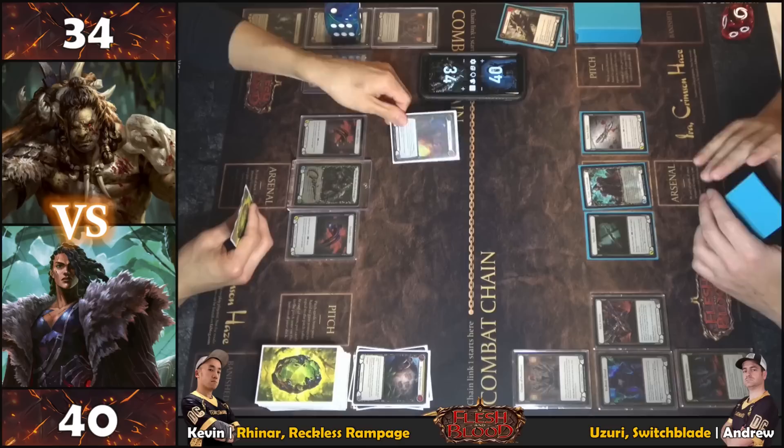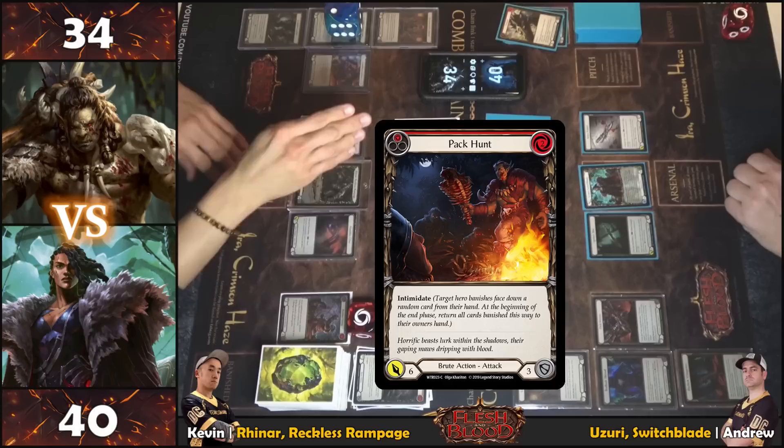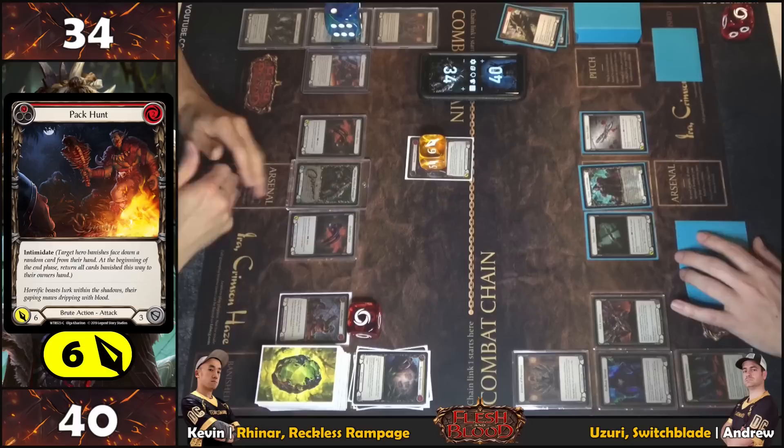Picking up to four, a Pack Hunt is played pitching one, with one resource floating. Intimidate triggers — a card is turned sideways to track it. Pack Hunt is a six with intimidate coming from the card itself, not Reinar. Coming in for six with one card remaining.